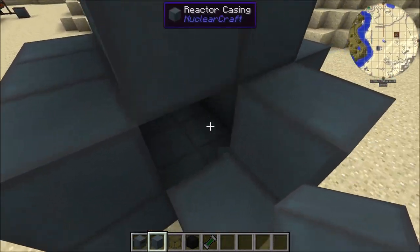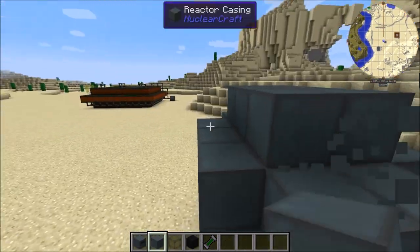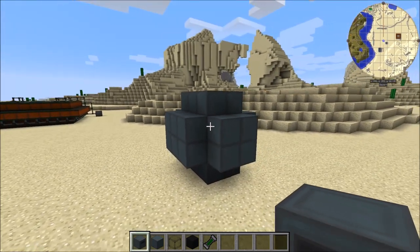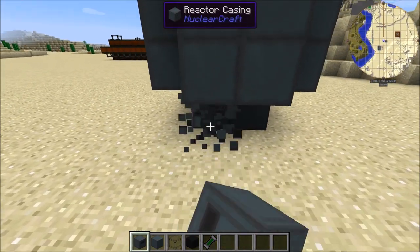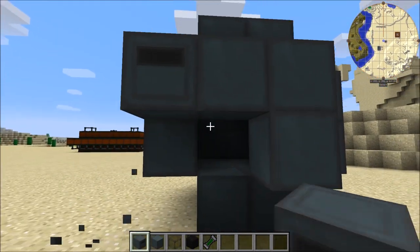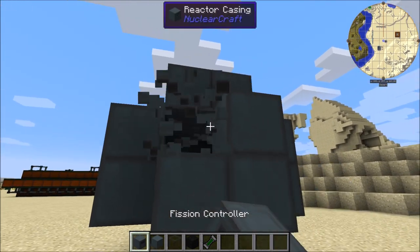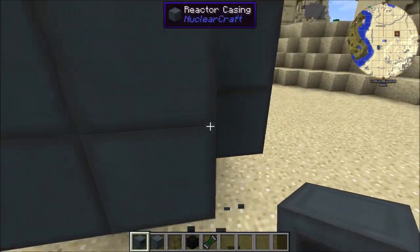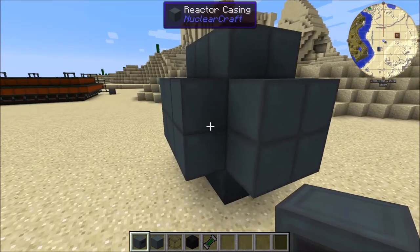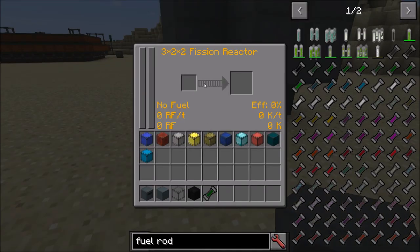Make sure that there are no reactor casing inside the hollow bit of the structure, and no reactor casing on the edges of the structure either, because the structure won't be read properly. Once you've got this basic skeleton, you place down your fission reactor controller facing into the hollow area. It can be placed anywhere on that face plane — as long as it's facing towards the reactor interior it will work. I'm going to place it down here, and we can see that we've got a 3x2x2 fission reactor — it's read the structure.